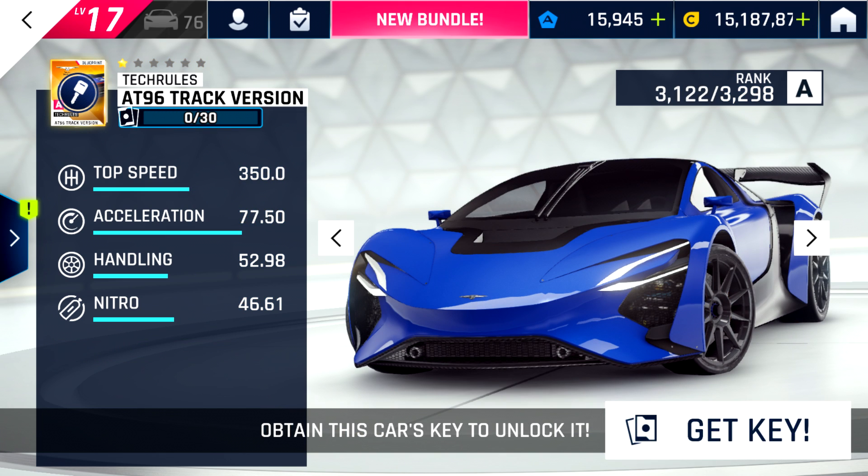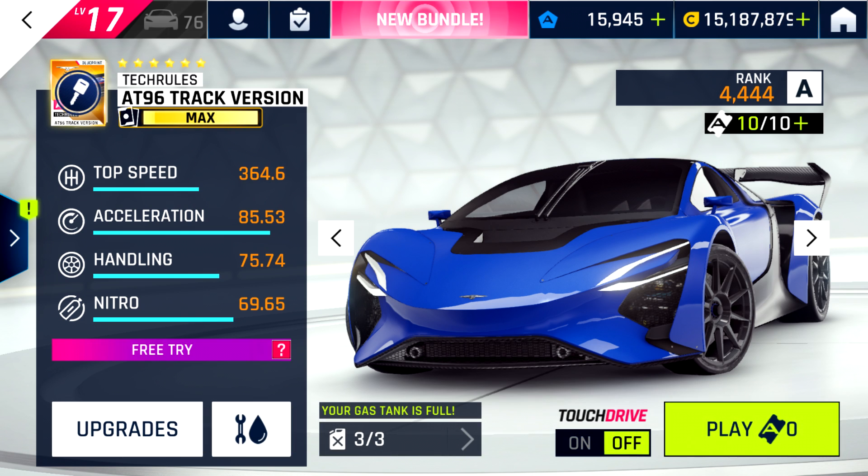Now for the poster car of the update, the Tech Girls 1896 track version, which is a high-end A-Class car. It goes 235 miles per hour at max, which isn't the best for A-Class, but is still pretty good. However, its acceleration is the best in A-Class and the third best in the game, only behind the Rimac and Batista, at least by the car stack. It feels like a pretty agile car, and its nitro is decent as well. Some more tests will have to be run to see whether this car is a new A-Class king or not, but I'd say it is very high up there.